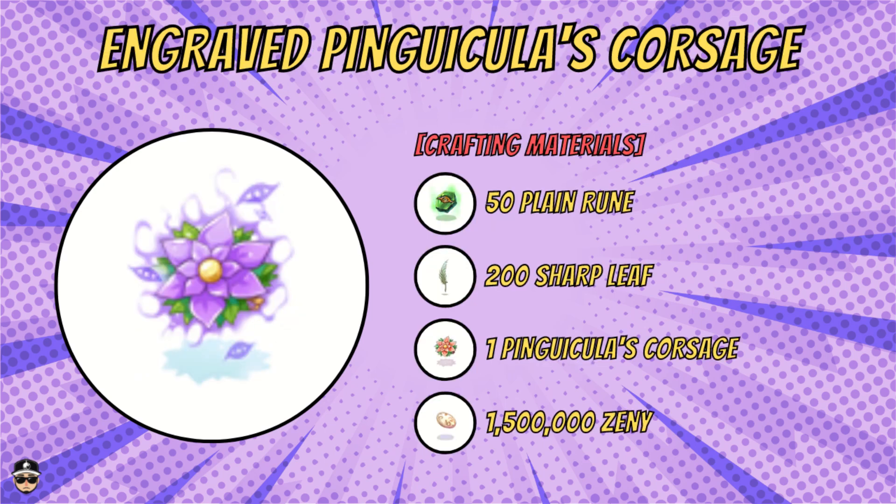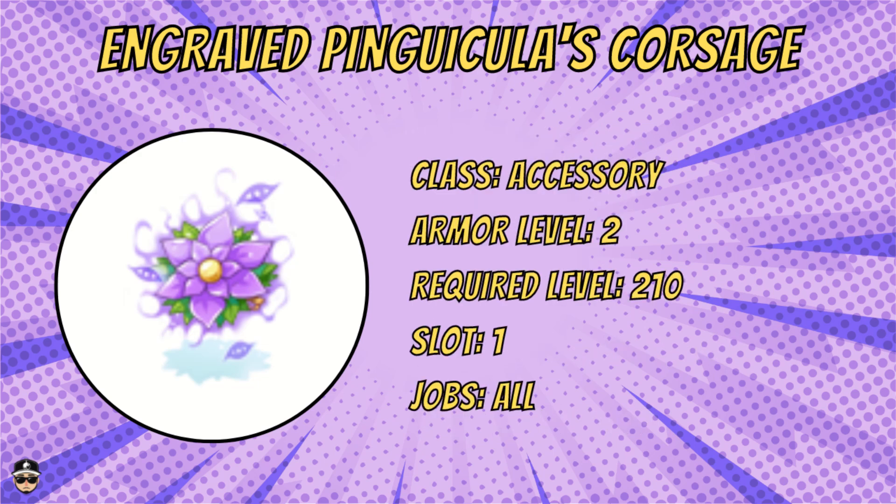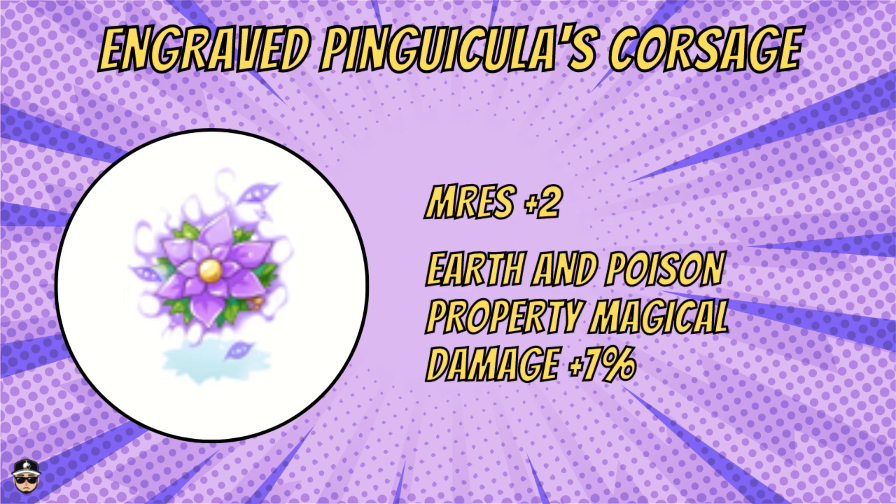Next is the engraved Pingakula Corsage. For crafting materials you need 50 plain root, 200 sharp leaf, one Pingakula Corsage, and 1.5 million zenny. It's an accessory, armor level two, required level 210, one slot, for all jobs. Stats-wise you get two M.RES and 7% earth and poison property magical damage.